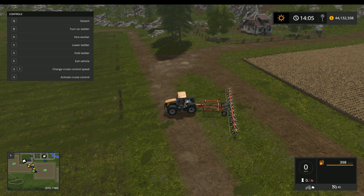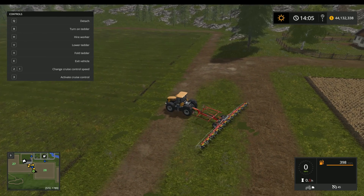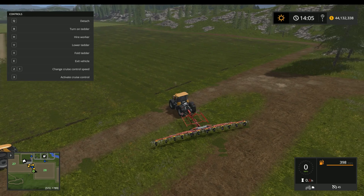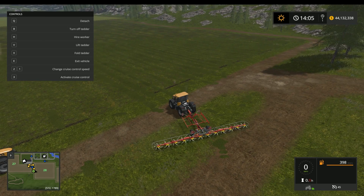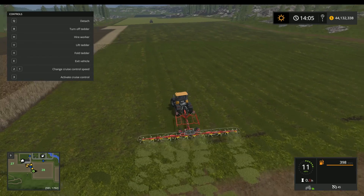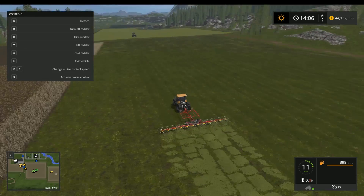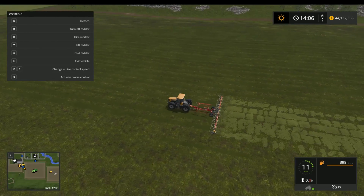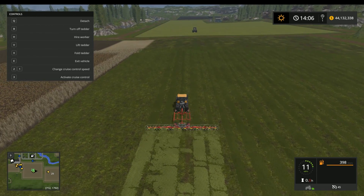Now that we've got all the grass mowed, the next step for this field is to use the tedder. All this does is flip the grass around and let it dry out to turn it into hay. All you have to do is turn this on, lower it, and drive over it. As you can see, the grass turns a lighter color - that is how you know the difference. We have now turned this grass into hay.